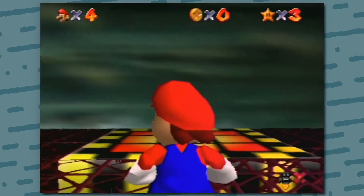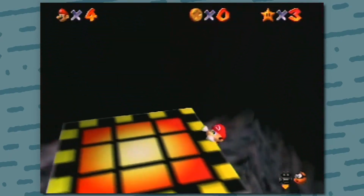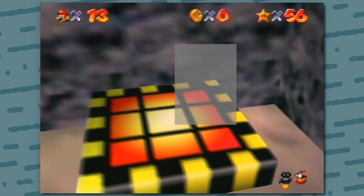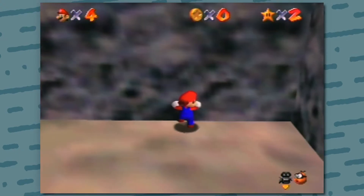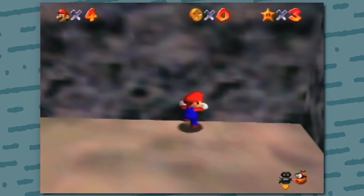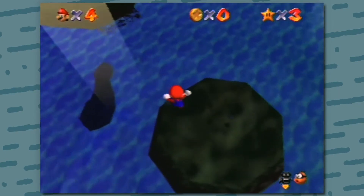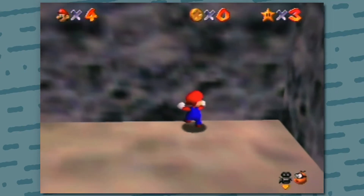There are four notes to make about this elevator clip. One, the reason why we bonk off the wall here is so we don't ledge grab and miss the platform. Two, we must be on the right side of the platform as it drops on top of us. Three, we must be hugged against the wall as the platform comes on top of us. And four, depending whether we want to go to the star on the right or the star on the left will depend which side we push on. If we push towards the right side, we'll drop to the right side. And if we push to the left side, we'll drop to the left side.